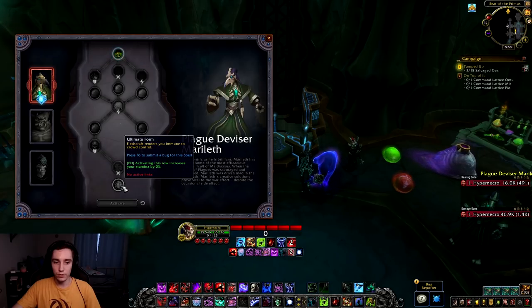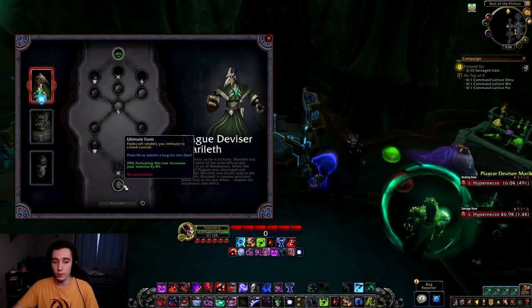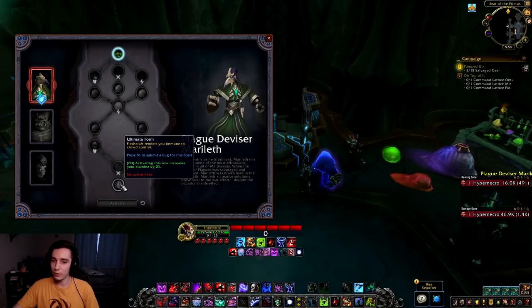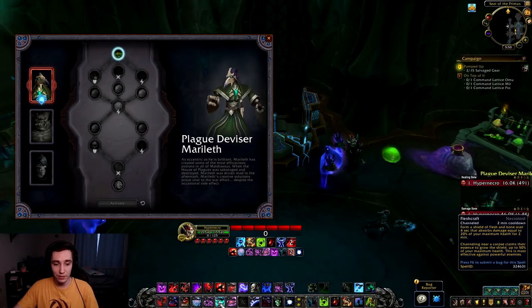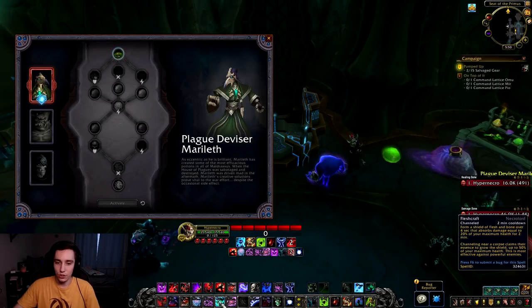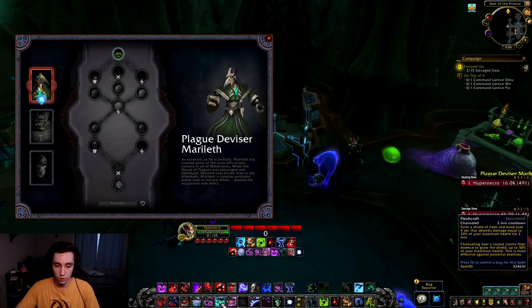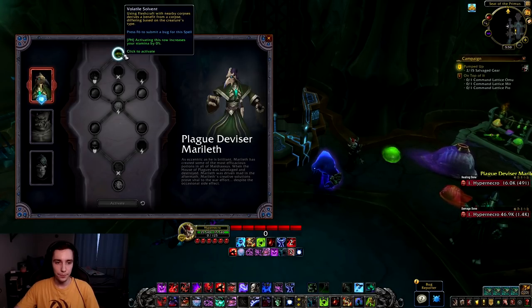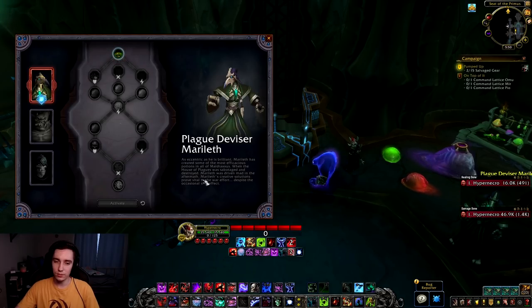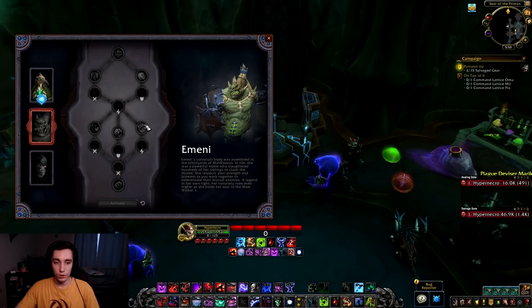In the last row we have Ultimate Form: Fleshcraft renders you immune to crowd control. There are bosses that crowd control you and obviously in PvP you get CC. But the thing is Fleshcraft on a four-second channel in PvP is such a long channel, and it's only 20% of your health — enemies will just break your shield then crowd control you. So while it might have some PvE benefits, I don't think it'll be all that great in PvP. Overall this soulbind is an okay utility option but not my favorite.